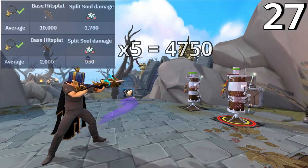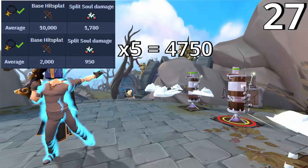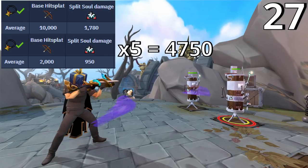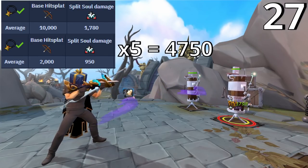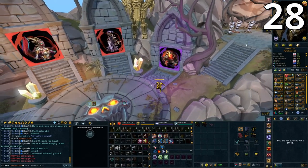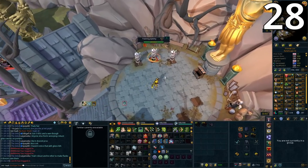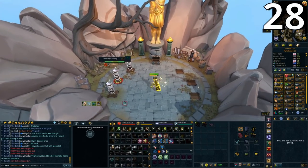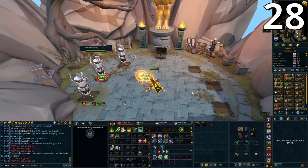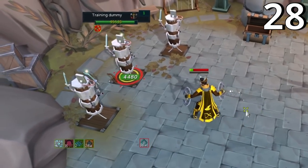When using ECB spec you get diminishing returns from higher-hitting abilities. For example, a single 10,000 damage hit gives only about 1,780 average Soul Split healing, but five hits of 2,000 each gives about 4,750. So abilities like Grico and bleeds are incredibly important with ECB. When using Onslaught with range, use Hydrix bolts while draining adrenaline for an extra hit, then switch to Onyx bolts once it starts draining health for a chance to heal — but be careful the extra hit doesn't kill you.